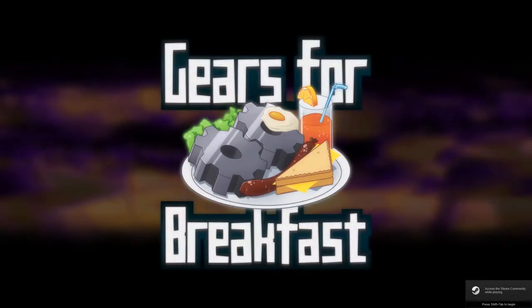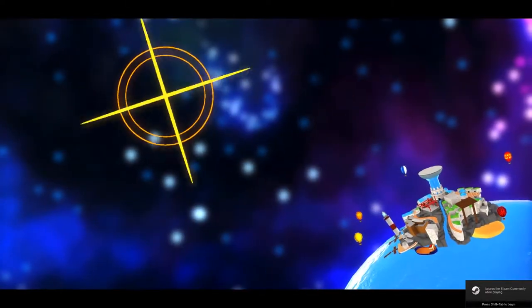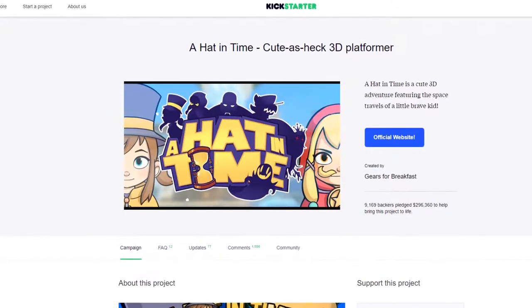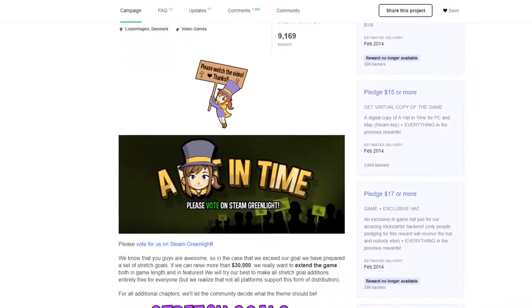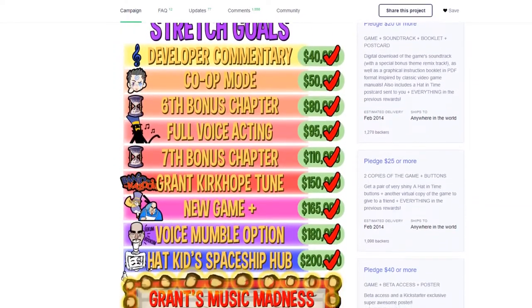A Hat in Time is a cute-as-heck 3D platformer indie game developed by Gears for Breakfast — which sounds incredibly safe and delicious — and was released on October 5th of 2017. It was put on Kickstarter back in 2013, where it raised a total of over $290,000 over the course of its campaign, nearly 10 times the requested amount of $30,000. So, is this game worth buying instead of another hit at crack to get you through another day of your miserable life? Let's find out!